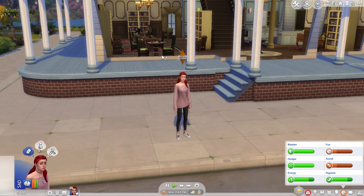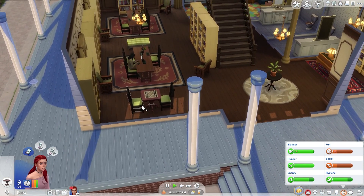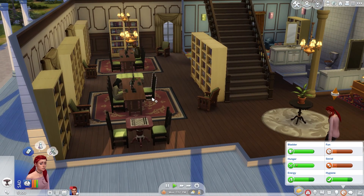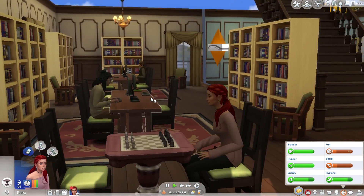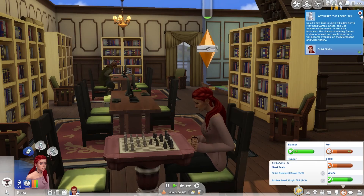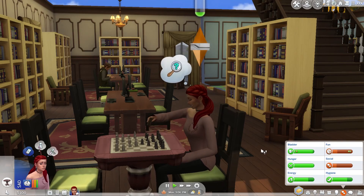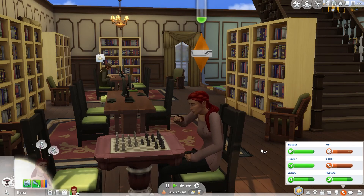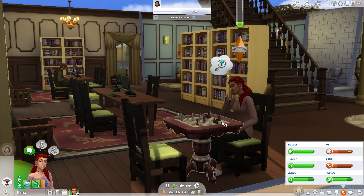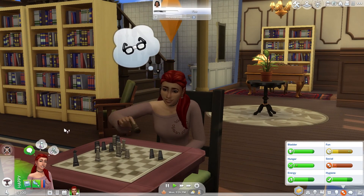There goes our 150 for our bus pass, and we are off to the Willow Creek Library. Let's get started with some logic skill because hopefully that will get our fun up and give collectible things a chance to appear here. There's our librarian — I love this librarian look. I love how silly she looks. Oh no, are you — don't come talk to us. Why is a child coming to talk to us? That seems exceptionally strange. Let me just cancel that and hope for the best.